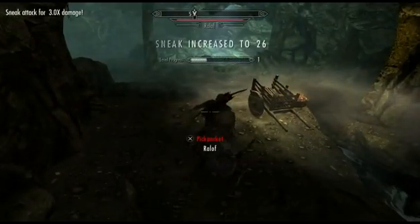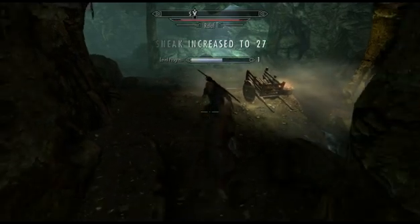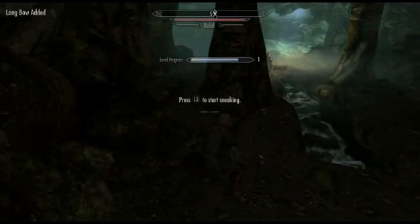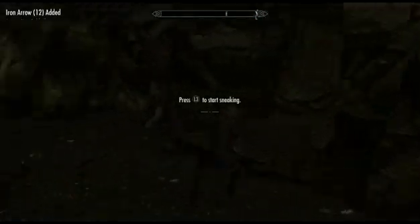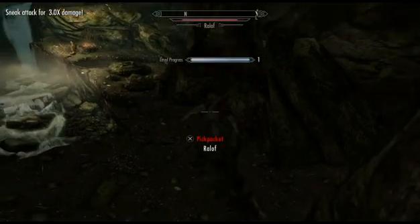When you get to the point with the bear in the cave, Ralof is going to crouch down and tell you that you can either sneak past or sneak up and kill the bear. What you want to do is draw the bear's attention, sneak around to the back of him, and just smack him numerous times with your dagger.